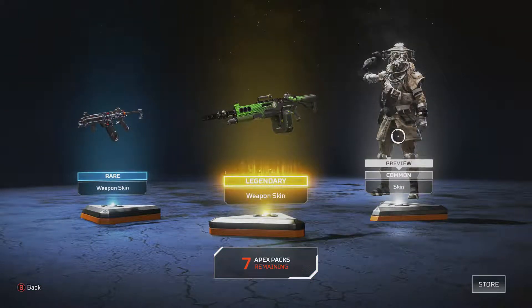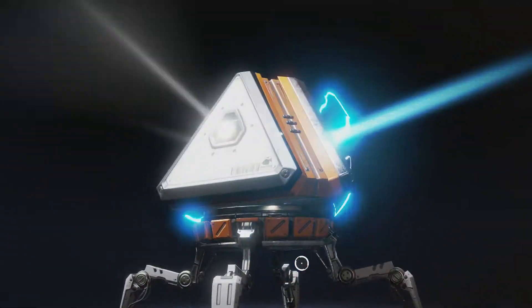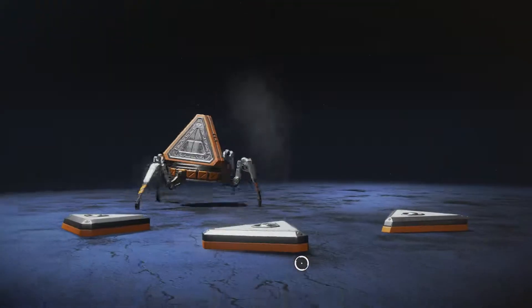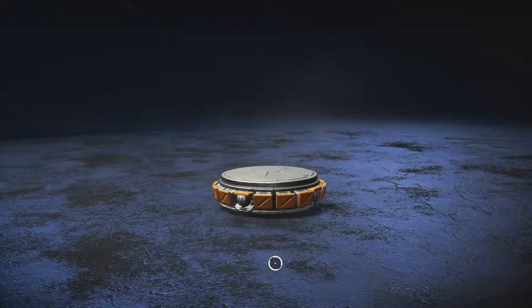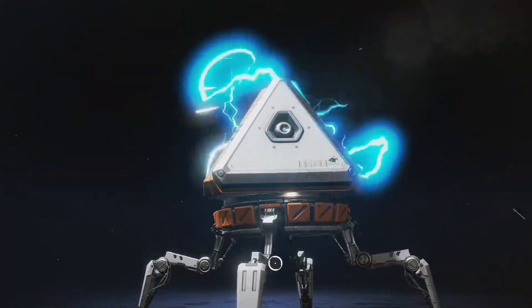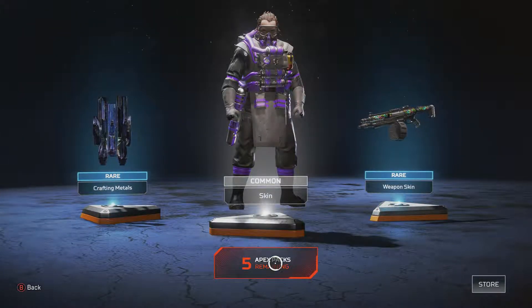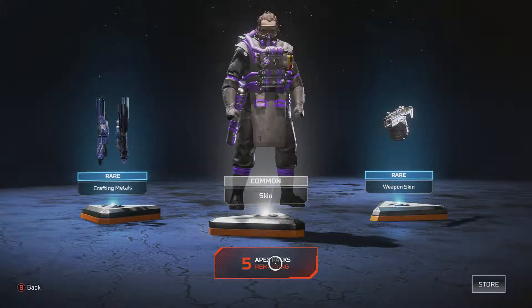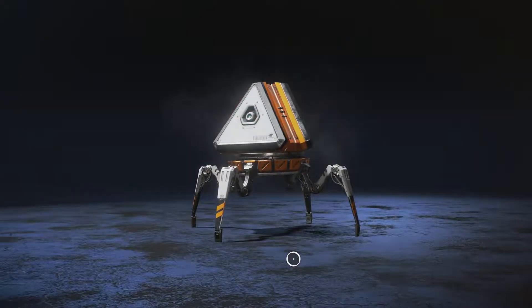Next pack and we've got a common skin. Common as muck. Ugh, let's carry on, what else we gonna get? Banner pose — which one is that? It's hard to even distinguish. And then I just got crafting metals as a common weapon. Common skin, it's purple though, that looks quite cool.